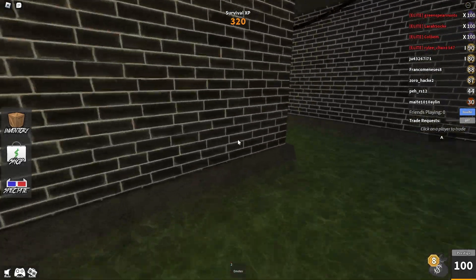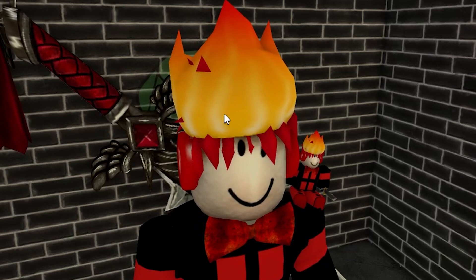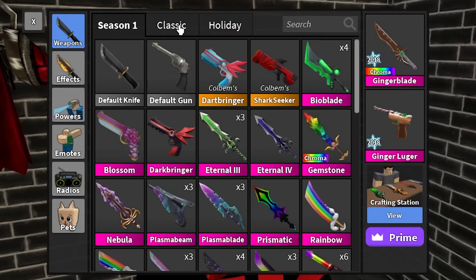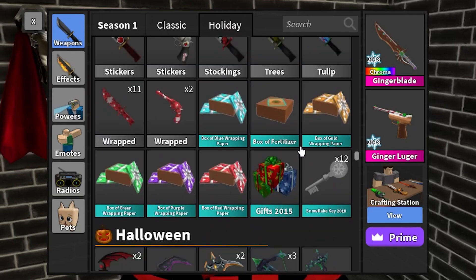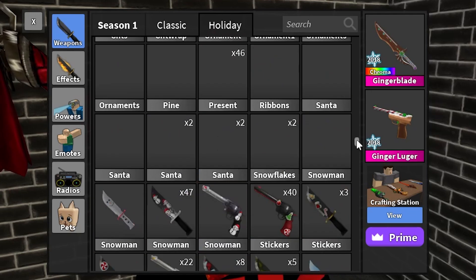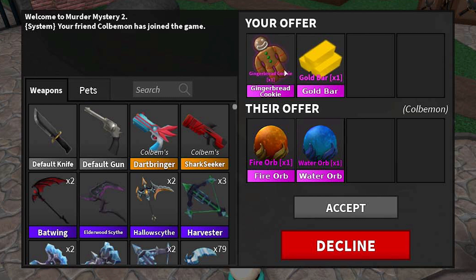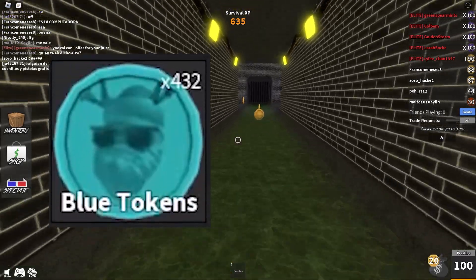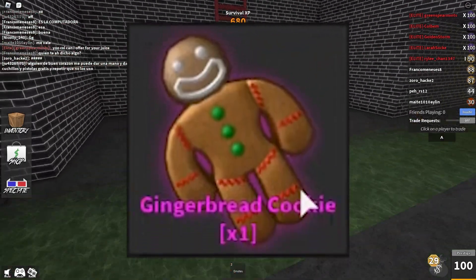All these items were completely useless after the events ended, so it makes sense why Nicholas deleted them. But hear me out — what if Nicholas had made these items tradeable instead of deleting them? We already have tradeable miscellaneous items like original Halloween candies, skeleton keys, boxes of wrapping paper, fertilizer gifts, and snowflake keys. It would've been cool to trade these for collectors in the game — like someone who just wants to possess a blue token, a kawaii robot piece, or a gingerbread man. Those would have been so rare if they were still in the game.